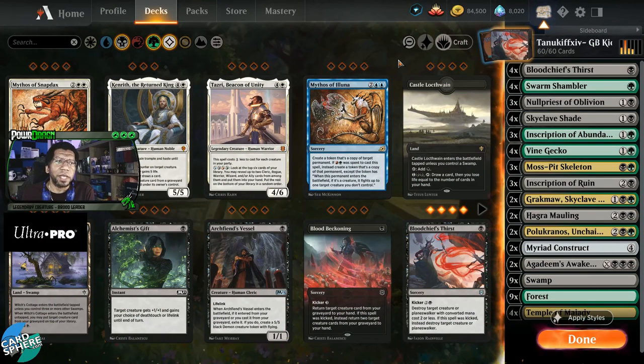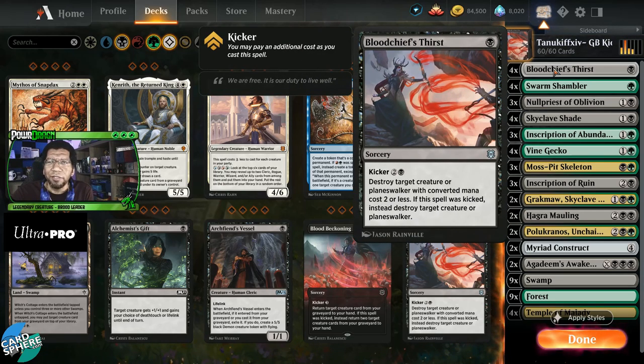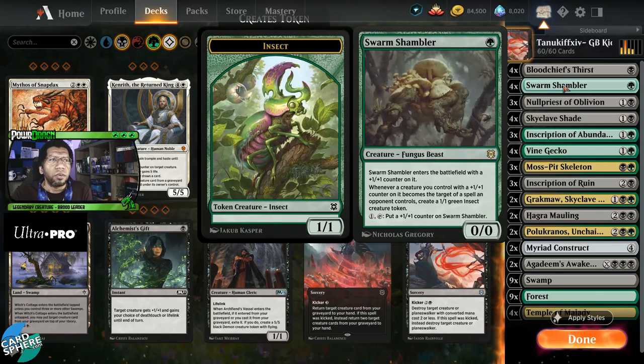Some cards in this list don't necessarily make sense at first, but we're playing heavy on the Kicker mechanic. We have four Blood Chief's Earth — obviously the most common Kicker card we see today. Swarm Shambler looks a little odd here, but we have quite a few things that either come in with counters or make counters, so we're gonna see if this works as our one-drop slot.